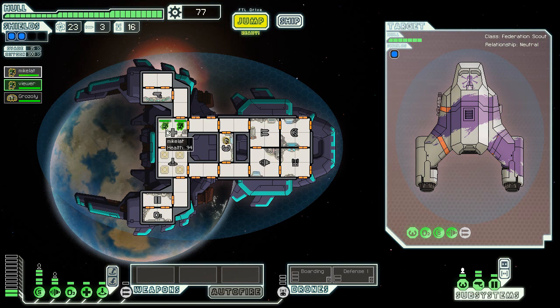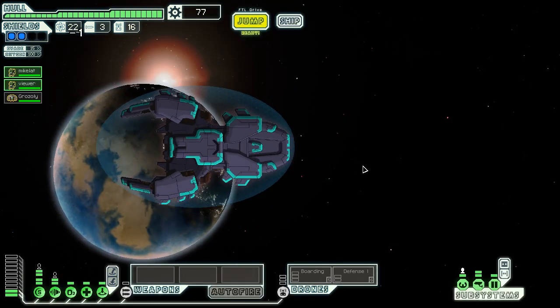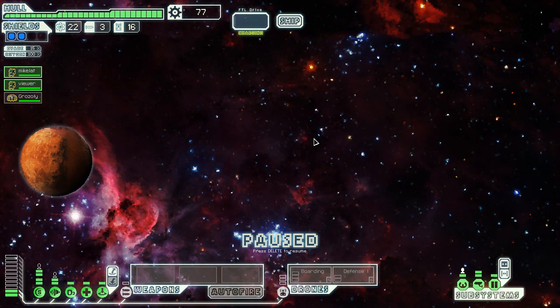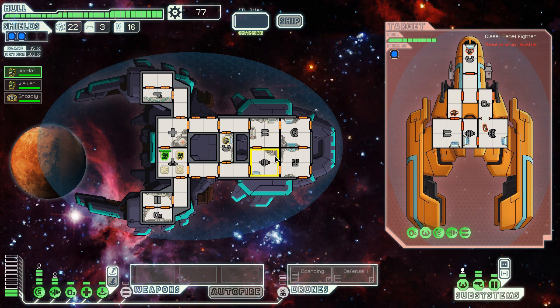No pausing so far — it's an interesting challenge, because you never quite think about it, but pausing is a huge element of this game. There's a rebel ship here — it was a trap. Let's teleport onto the ship and activate the defense drone, because we foresee the use of missiles here.